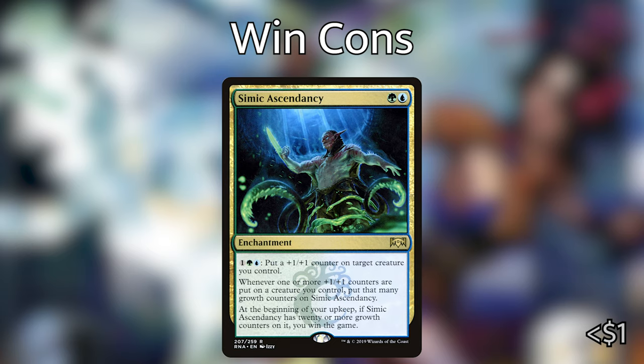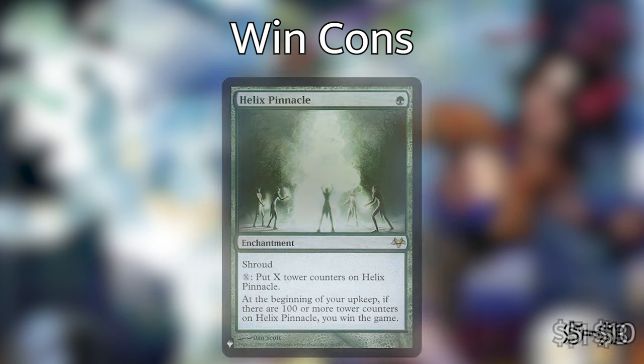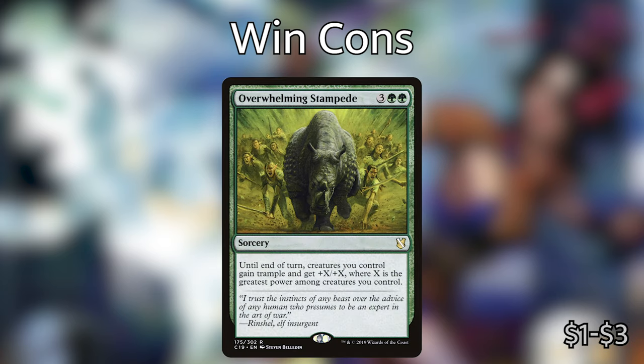There's also Helix Pinnacle, which has a similar effect — however you have to dump mana into it and get to 100. I like Simic Ascendancy a lot better because it's very easy to get to 20, especially with what we're already doing. The last card I've included is Overwhelming Stampede. You can use Overwhelming Stampede or Raze-Boar, Craterhoof Behemoth — anything that's going to pump up your entire team and give them trample — and then we can just trample over with our massive Hydras.